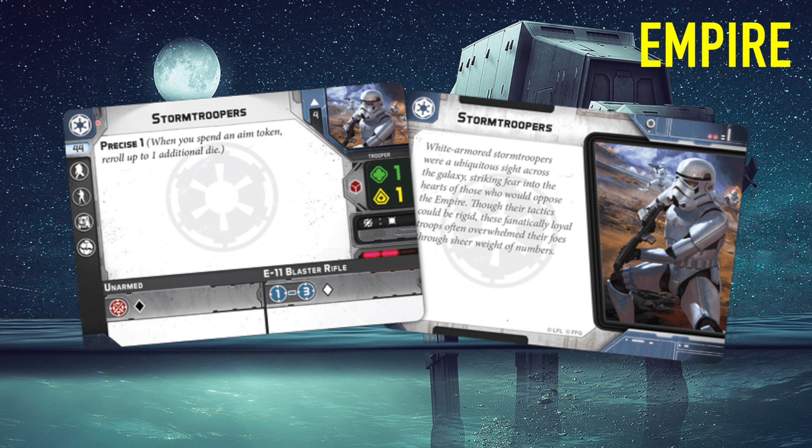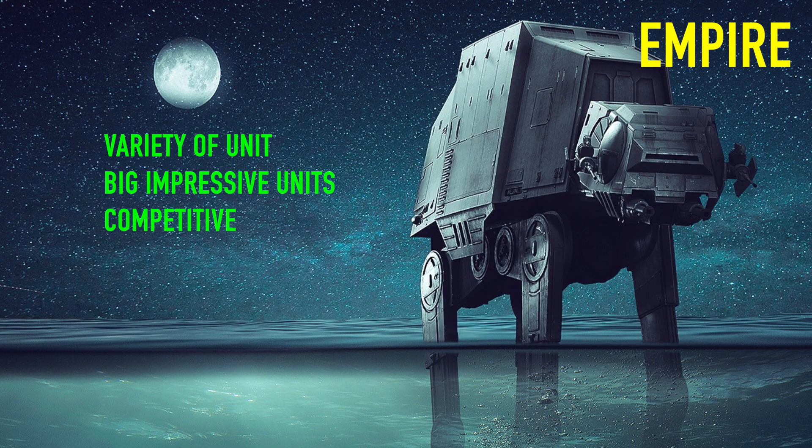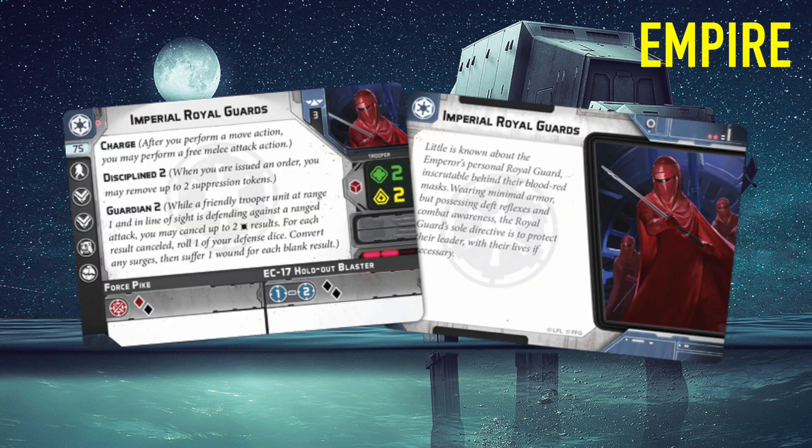If you ignore the stormtroopers who shoot with white dice, they do have red saves which are very durable, and they've got Precise so they can spend an aim token to roll additional dice. Shore troopers have black shooting dice like the Rebels but with red defense dice which is better - they've got Emplacement Trooper and Target as well. Empire has more elite units than most armies. The Royal Guards are incredible with Palpatine, the recent Death Troopers are absolute monsters, and there's a lot of synergy throughout. They've also got speeder bikes, Dewbacks, and AT-STs.